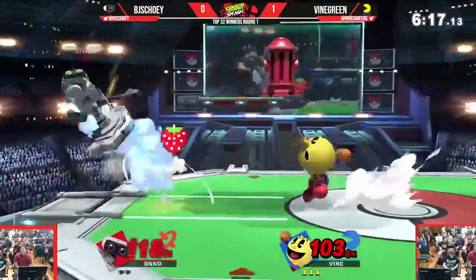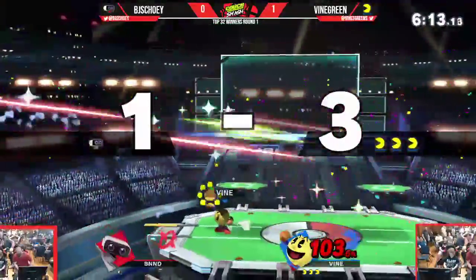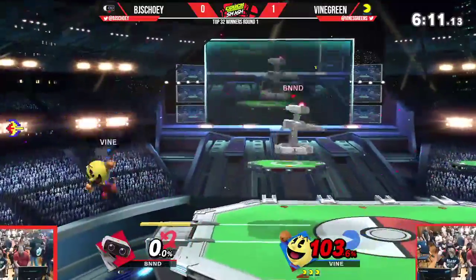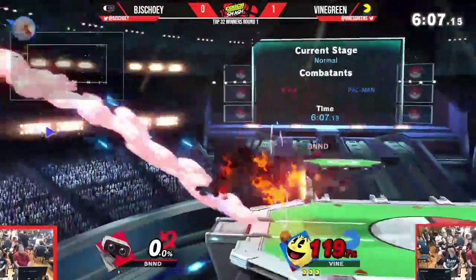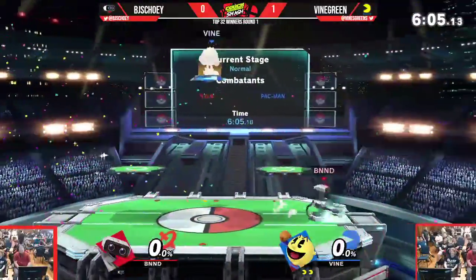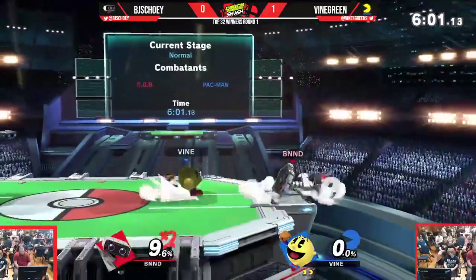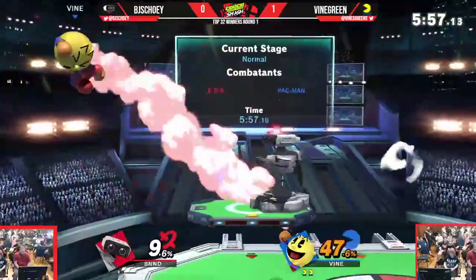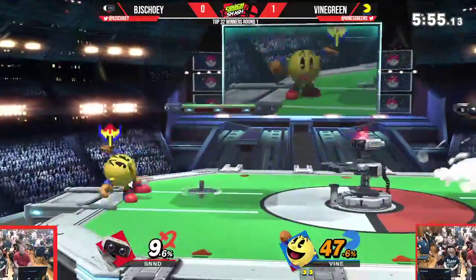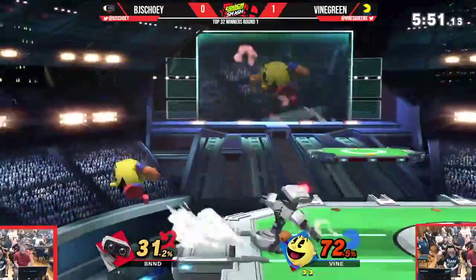That's another Hydrant. Hydrant there — blind green, two stop bleed, one stop bleed. Very nice back air from Scully. Catch with the spot dodge. Gyro in hand, could potentially try and get something here. Gyro side B — that's very quick and good percent. That Galaga is gonna have a similar effect with no follow-up from the actual player.